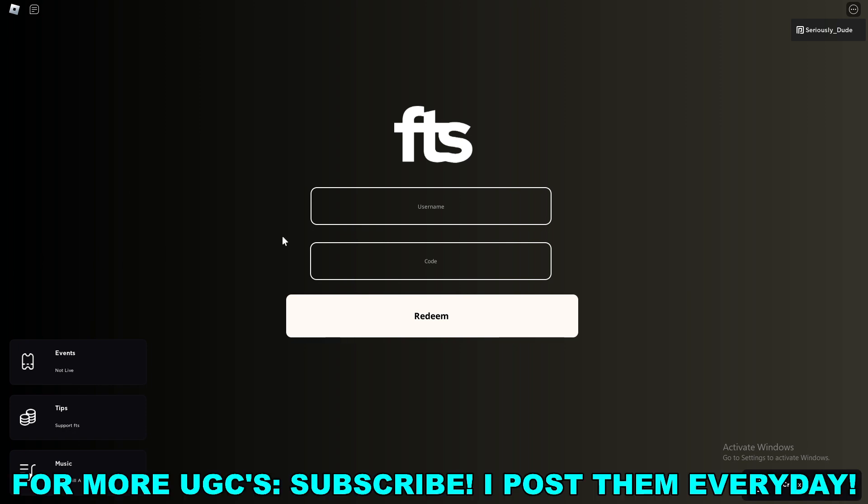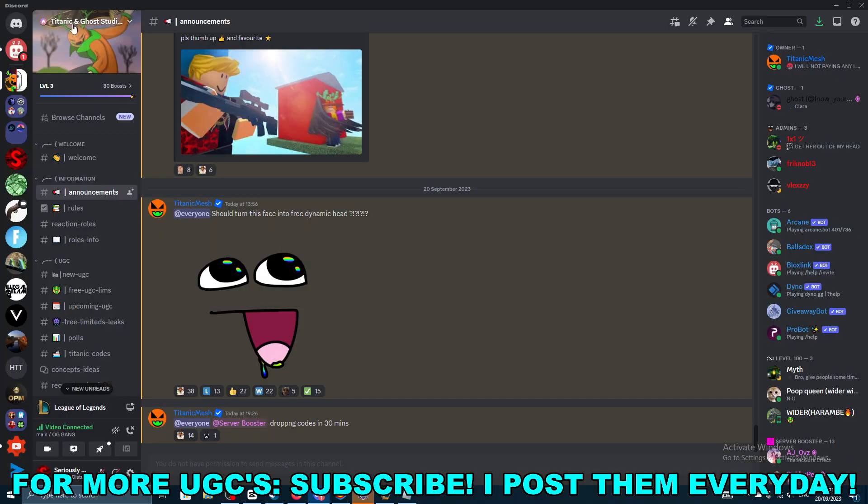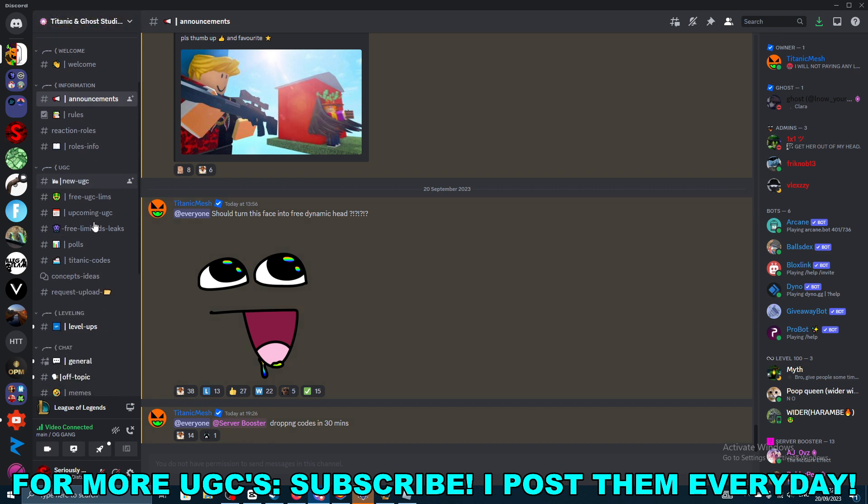Once you're in the game, you'll see that you need a code and your username. What you want to do is join the Discord for Titanic and Ghost Studios — I'll have the Discord link in the description below. As you can see, they posted that server boosters are dropping codes in five minutes.